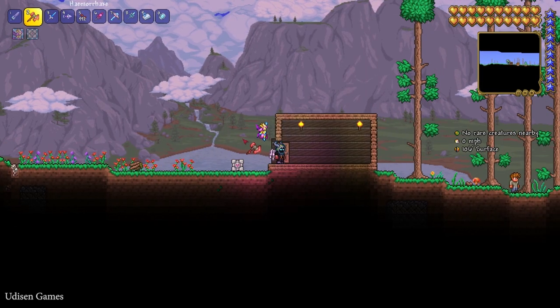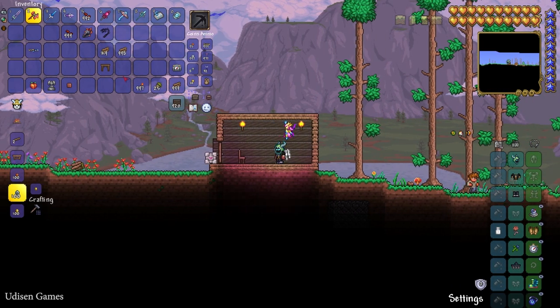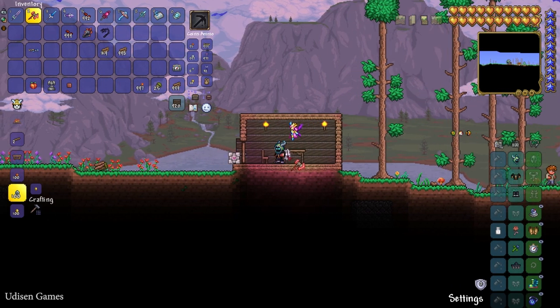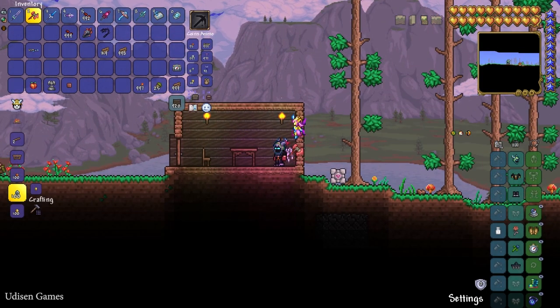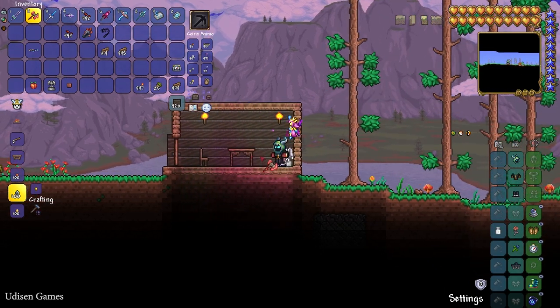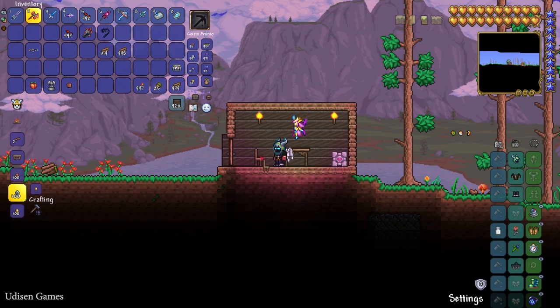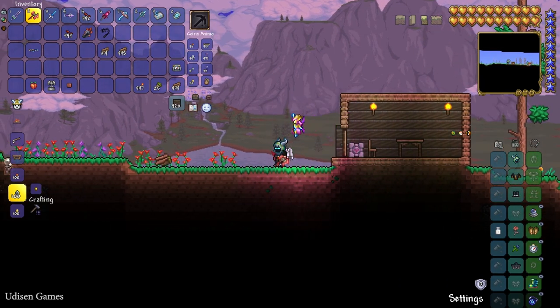Another method: if you can't find the Angler in your world, not a big deal. Create an empty house — place a chair, table, at least one light source. Create a normal house with around 30 blocks, so it's a normal rectangle with solid blocks around, with walls, with one light source, one chair, and at least one door.